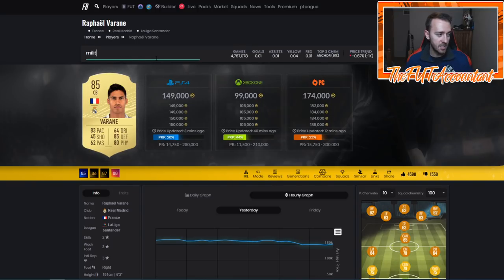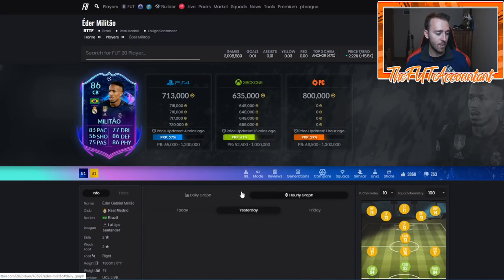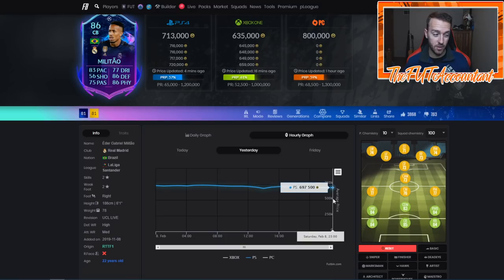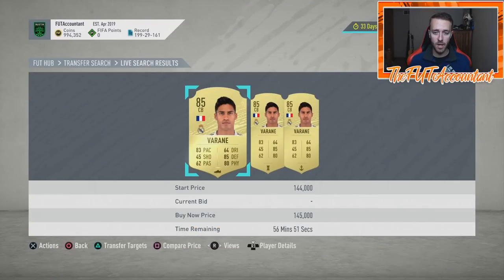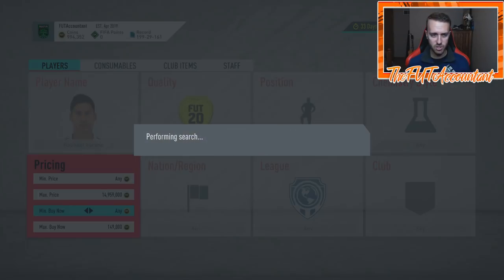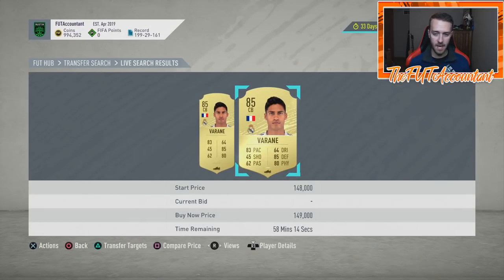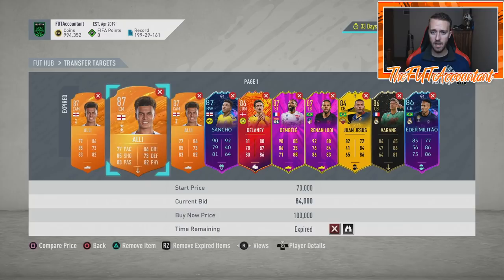There were some other cards that got hit because of this. Eder Militao's Road to the Final card was down today as well — he was 730–740 going into the middle of content day, dropped down under 700k. The reason we're looking at Militao is because Champions League games are coming very soon. There was center back panic today because of that SBC, especially on the French center backs. Varane was the A1 example of a card that got hit in price because of that SBC dropping.